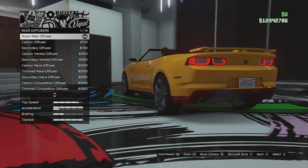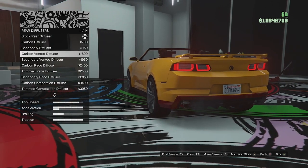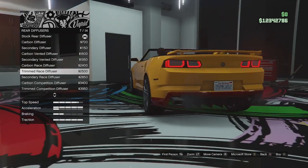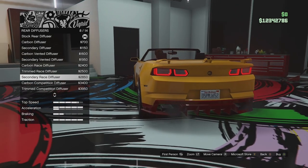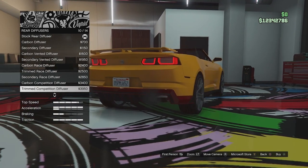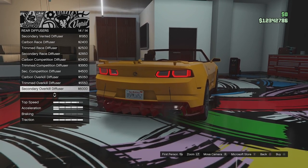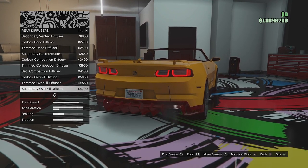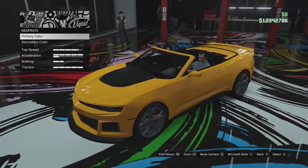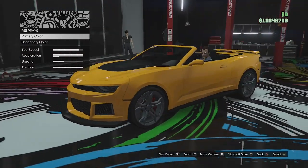The rear diffuser options include stock, carbon, secondary, carbon vented, secondary vented, carbon race, trimmed race with secondary accents, secondary race, carbon competition, trimmed competition, secondary competition, carbon overkill, and secondary overkill. I'm not really a fan of any of those — I just like the stock one, it looks good enough for me.